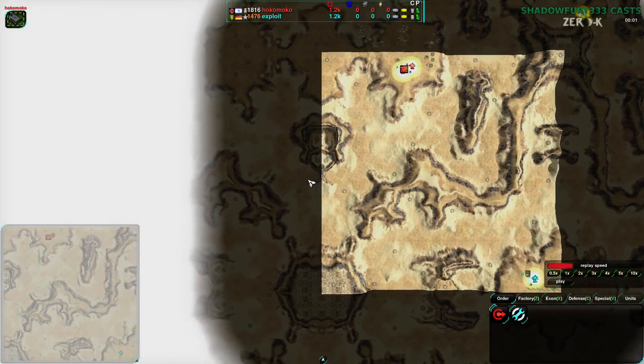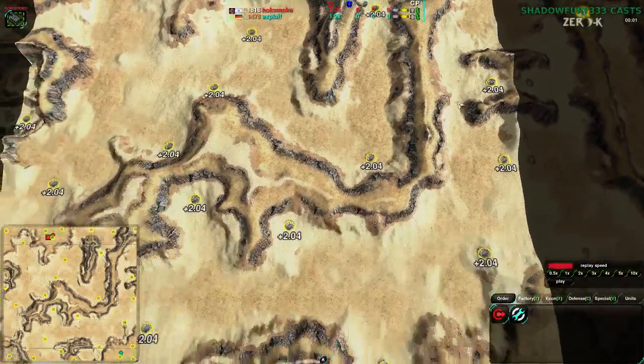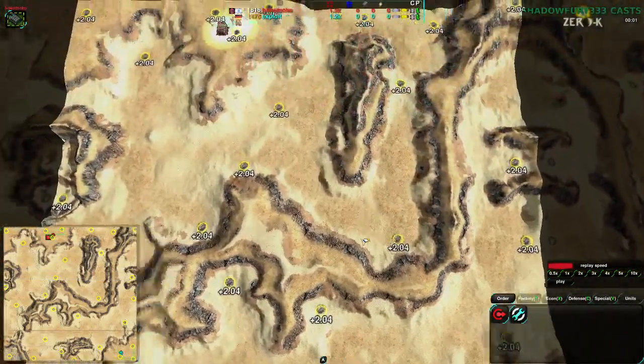This is a map which is asymmetric — a bit unusual, but it is there. Seems to work pretty well, actually, despite the asymmetry. Everything is plus 2.04, so basically plus 2.